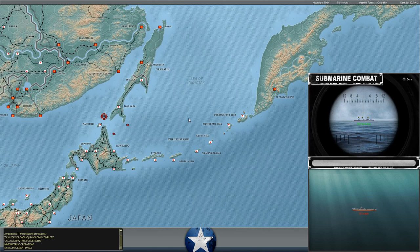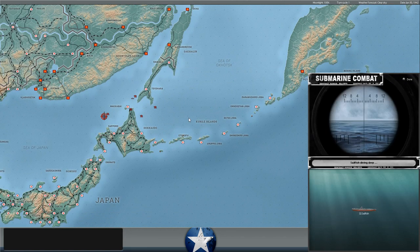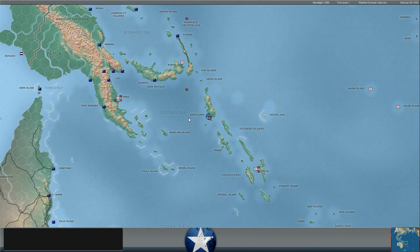The SS Sculpin is being attacked by Japanese destroyers near Truk — we'll fast forward through this, nothing much happens there. Another anti-submarine warfare patrol is attacking the Sailfish, another American submarine, doing nothing there.